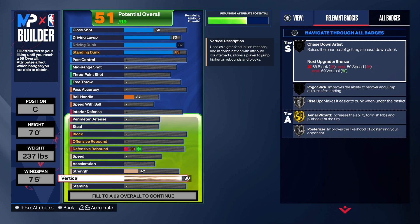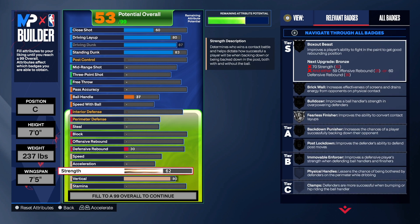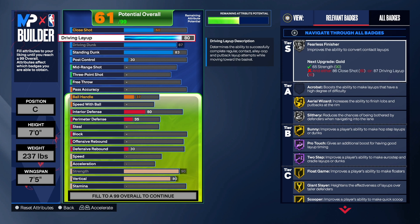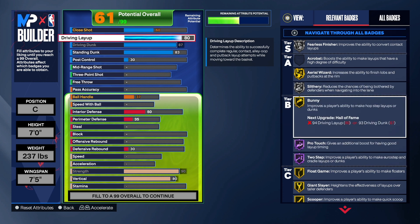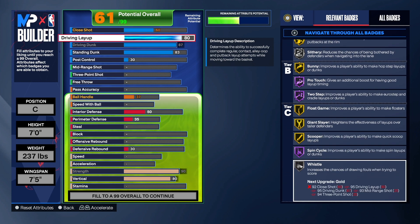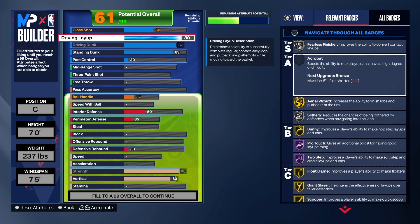The vertical has to be at 80 for chase down artist on gold. If you don't want your chase down that high, take your vertical down. We're going to take strength up to 90. As you can see, we get fearless finisher — we can't get acrobat since we're too tall — we get area wizard, which is great for putbacks and alleys, slithery, pro touch, two-step, float game. We get a lot of badges.